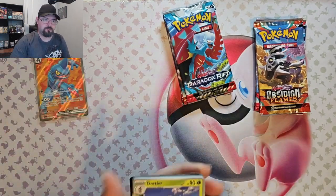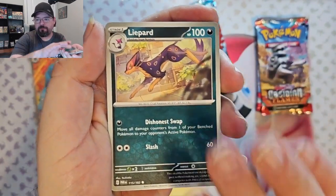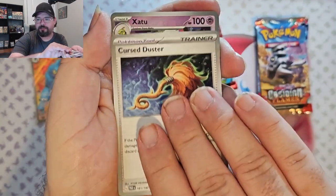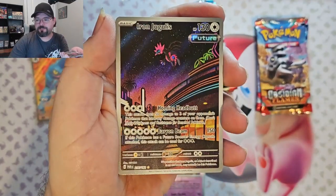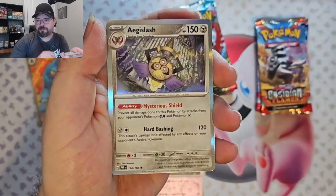I believe Paradox Rift was the first time they had the ancient cards. Daughtler, Toxel, Leibard, Wimpod, Slitherwing, Parathorn, Cursed Duster — is that a reverse? — Iron Jugulus, Illustration Rare, Aegislash, foil.